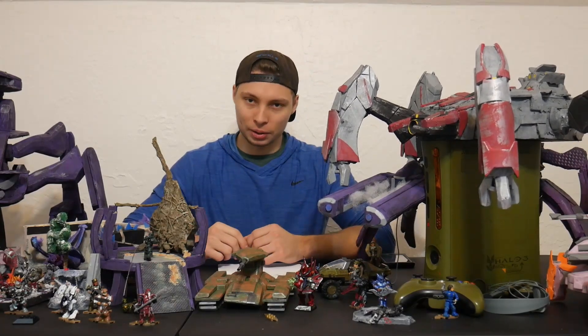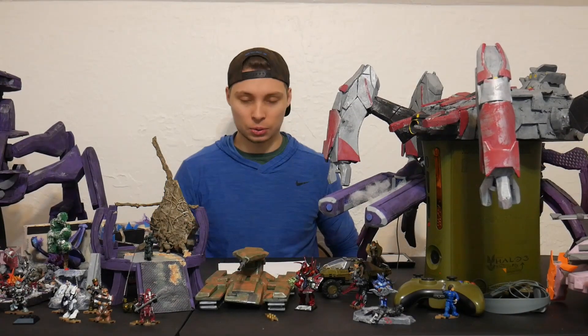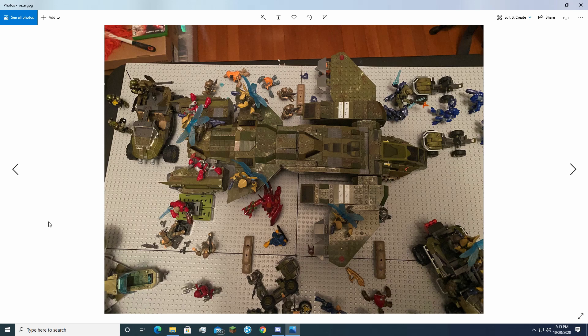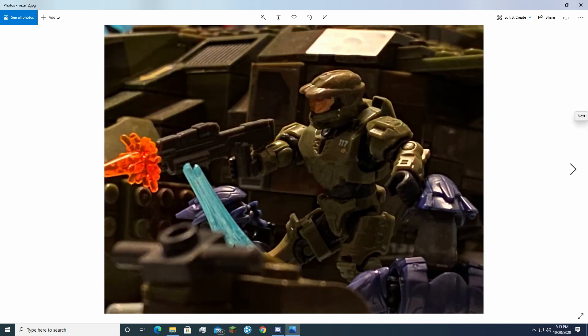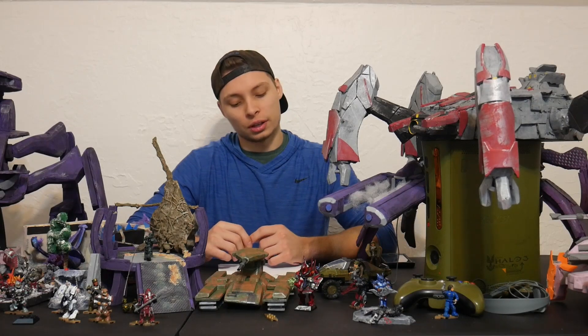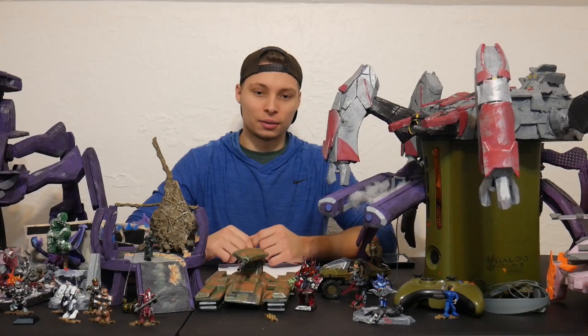It's a really cool build and he definitely deserves the top three spot of the week. At number two, we have Vexor with a ginormous battle with a Pelican in the middle. I thought this was really cool because it kind of looks like the Banished versus the UNSC. Banished figures are a little bit more rare than regular Covenant figures right now, and it was a really cool mock — that's why he takes my top second spot of the week.